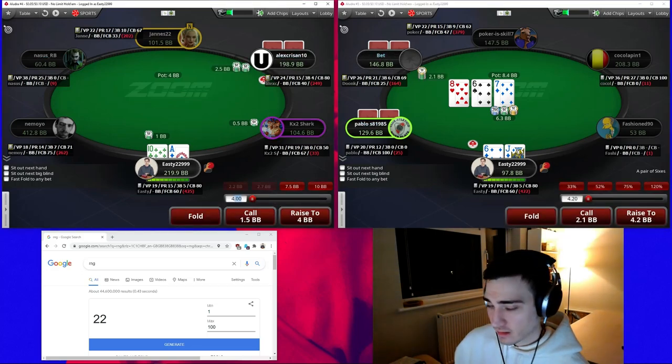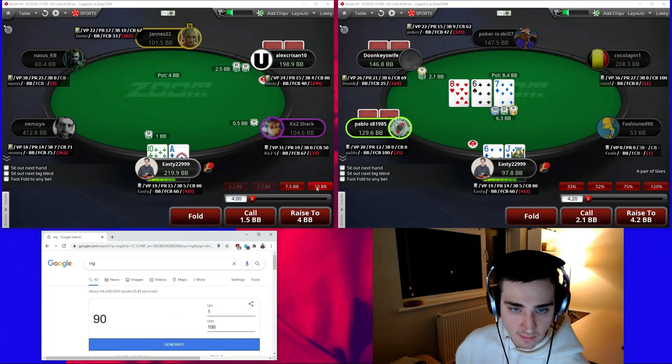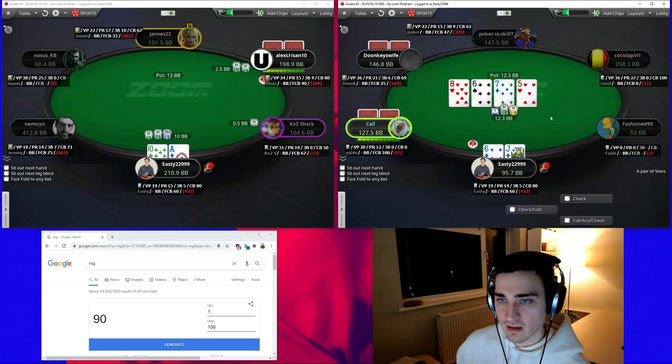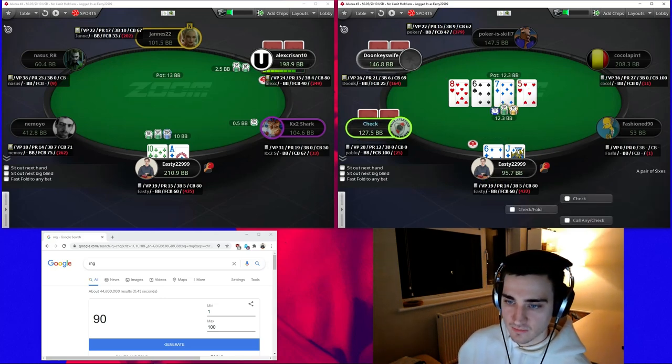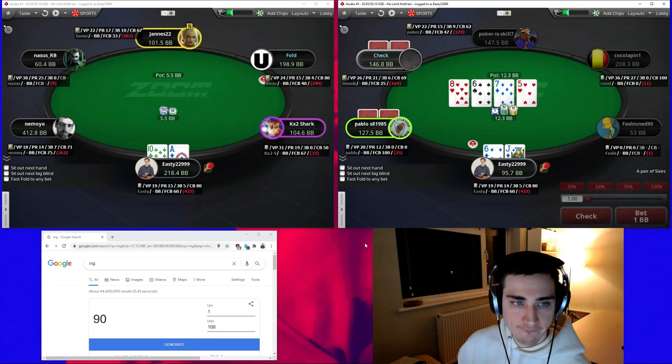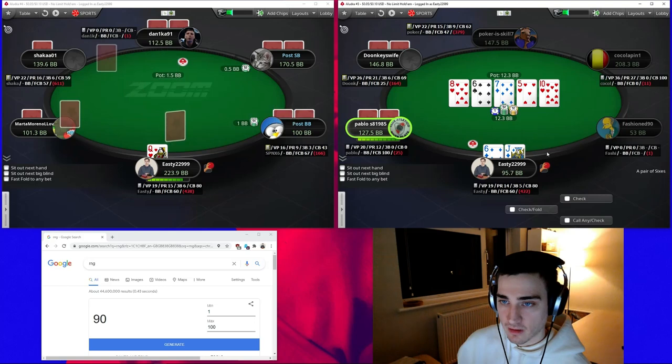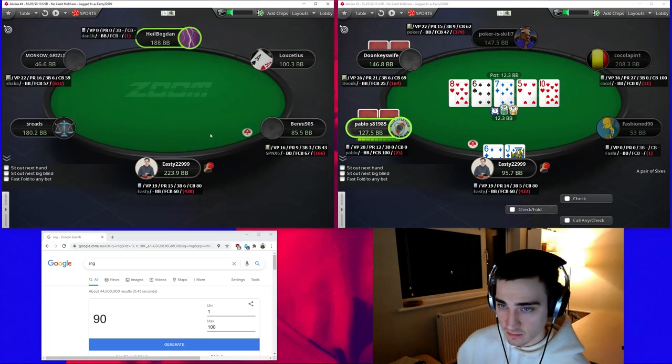Our ace-ten offsuit we're going to be mixing between call and raise — this time we're going to raise. We'll start with a call with our jack-six, but we're not going to be very happy about it against the big blind range. This is a turn we're definitely going to give up on and try to show it down if we can, but I don't think there's going to be anyone we're going to win against here.